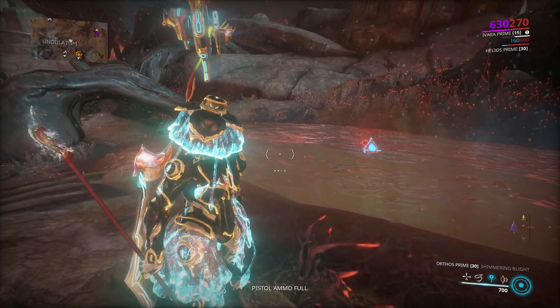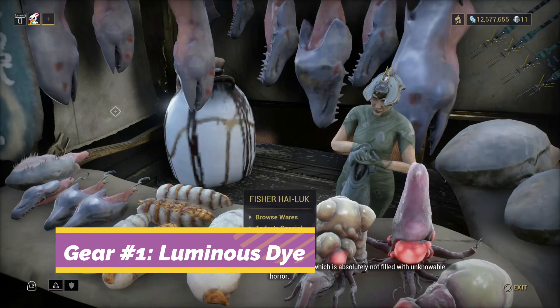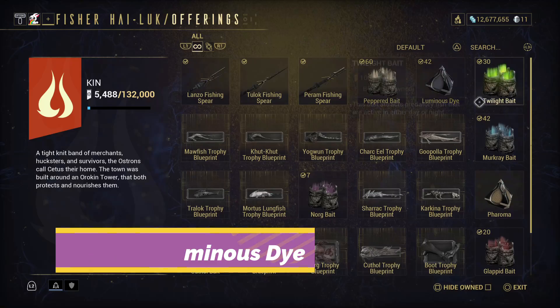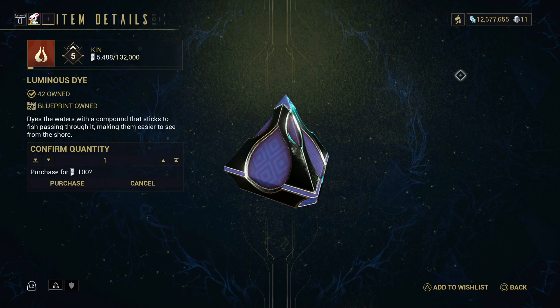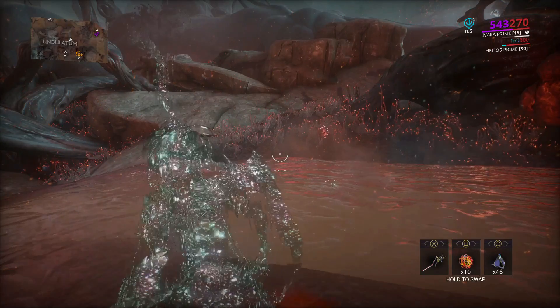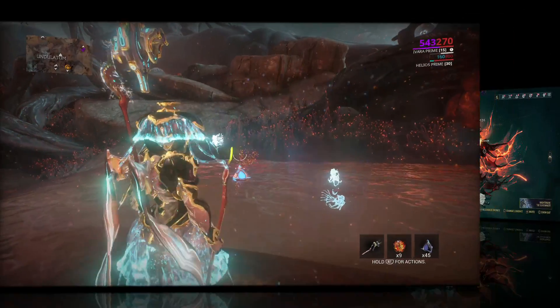There are several steps to take to prepare for this fish. First, you will need to visit Cetus on Earth and travel over to Fisher Heirluck. Buy luminous dye from her for 100 standings apiece. The dye will help by making the fish brightly colored so you can see it, especially through the water — a must-have.